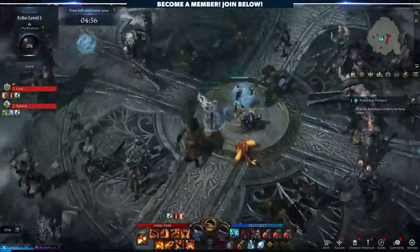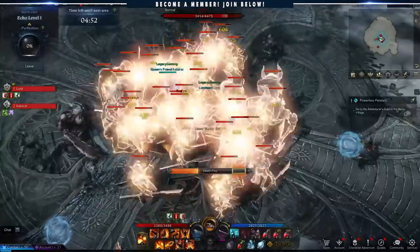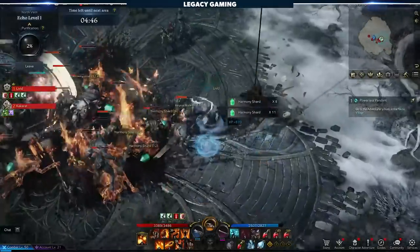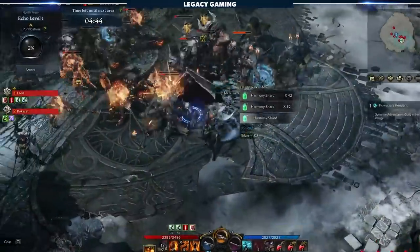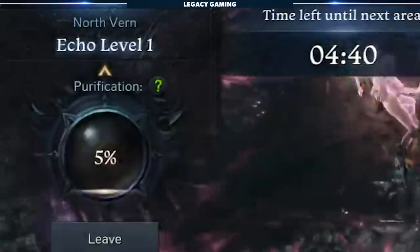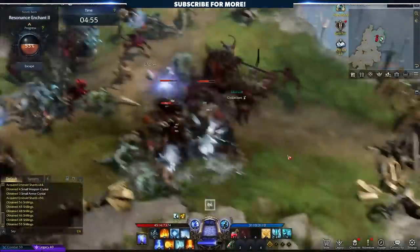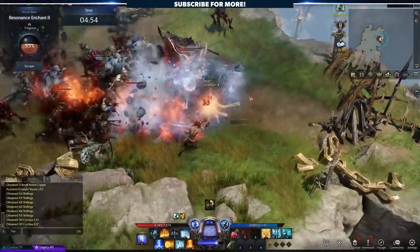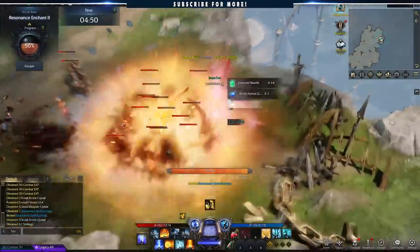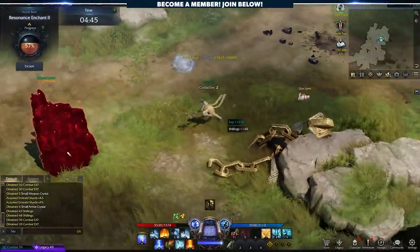Once you reach level 50, the first bit of endgame content you'll most likely do are Chaos Dungeons. You'll start by porting into a small area, either solo or with a group of up to four. You'll then be assaulted by waves of minions. The goal is simple — keep killing enemies until the gauge in the top left reaches 100%. At that point, the fighting stops and you can claim your rewards. While clearing a Chaos Dungeon, you'll have to go through a portal that will bring you to a new arena with a different set of enemies. You can do two Chaos Dungeons per day and receive the max amount of rewards, but can continue doing them if you want. Additional clears will earn you some exchangeable tokens.